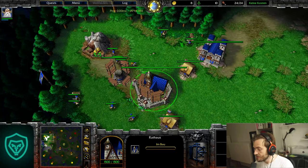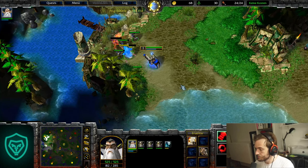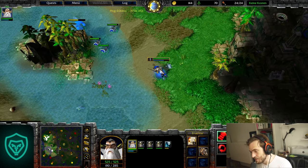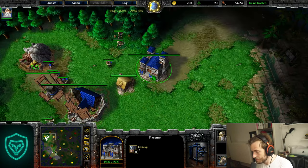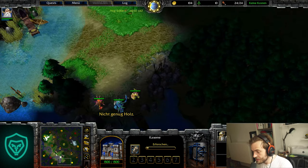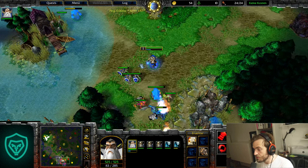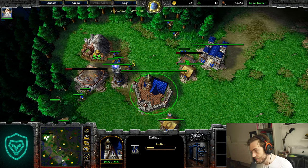Now we attack immediately at 21 supply and creep this spot. With the next 100 wood we go for the Defend upgrade — that's a special choice on this map. The defense upgrade will be ready when we finish this green spot, allowing pressure on the base. With the next 60 wood we go for a Blacksmith, and with the next 20 wood and 80 gold we go for the third farm.